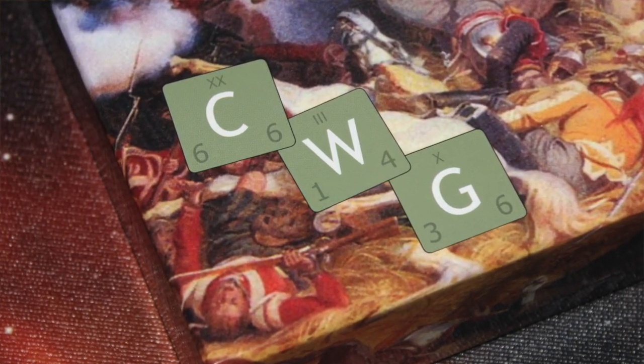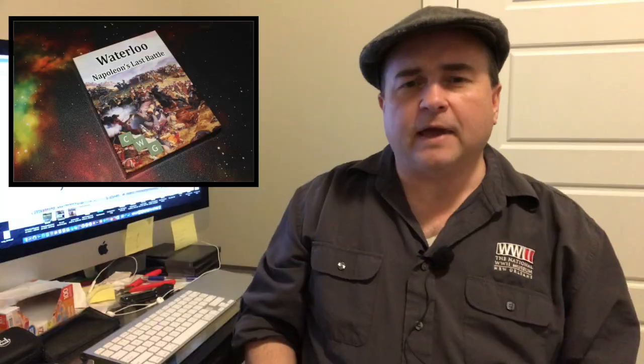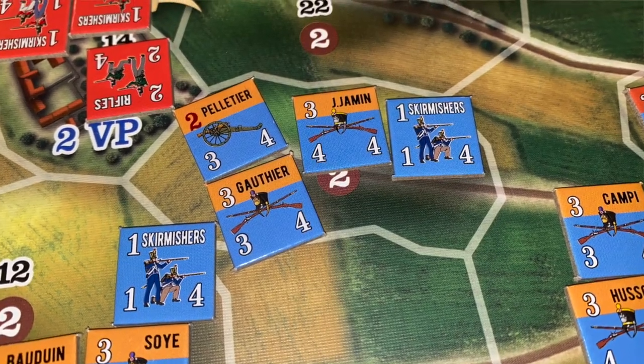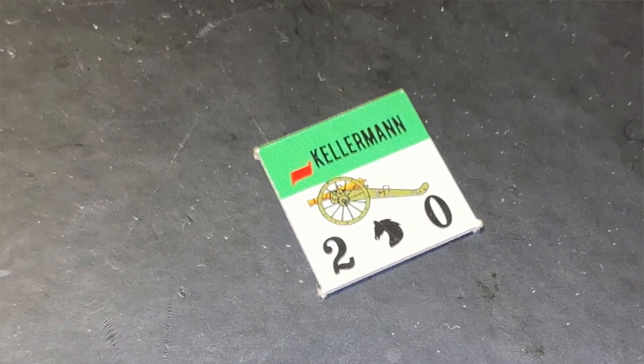In Waterloo, Napoleon's Last Battle from Companion War Games, two players take on the roles of Napoleon on one side and Blücher and Wellington on the other as they fight the iconic 1815 battle. The game board is a map of the battlefield at Waterloo. This is a tactical level game with various units representing different formations, and they actually have actual generals and commanders' names on them, which is pretty cool.